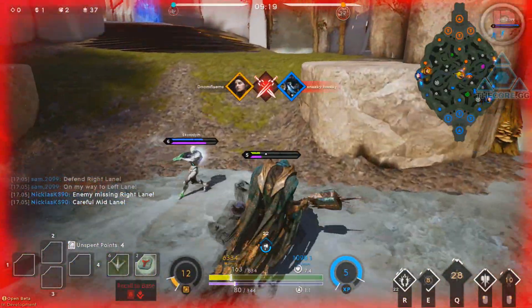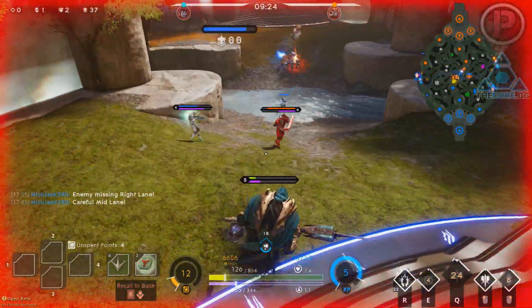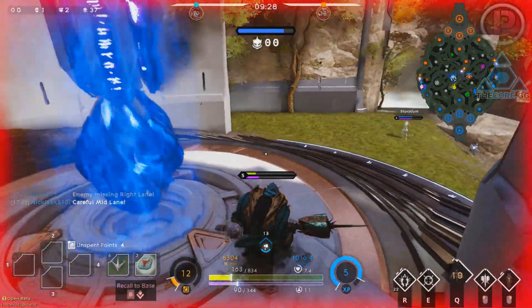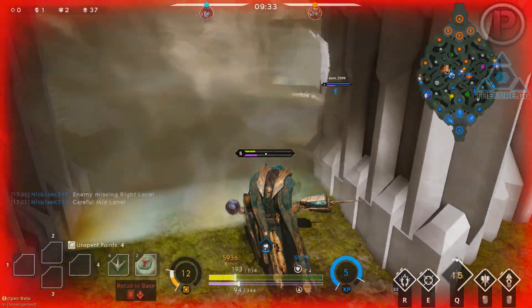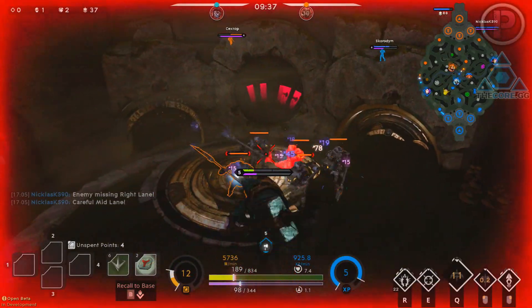It can be great against debuffs such as bleed, poison, burn, blight, slows, and the big one — Aurora's ultimate. When she first released the ultimate was devastating but these two cards countered it well. Once she uses her ult there will be a small window where you can move — that's when you activate Hunter's Guile or Purity Sensor to remove her ultimate altogether.